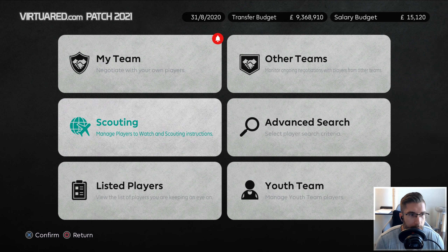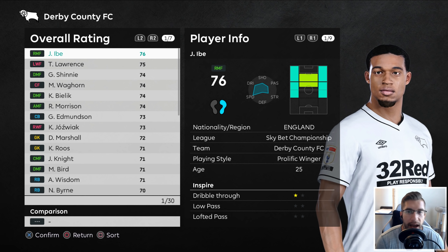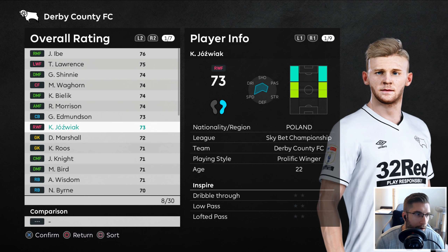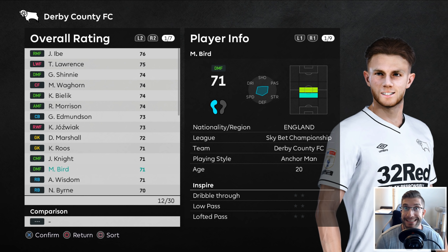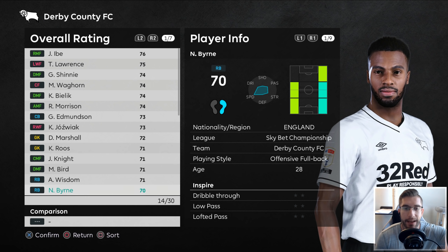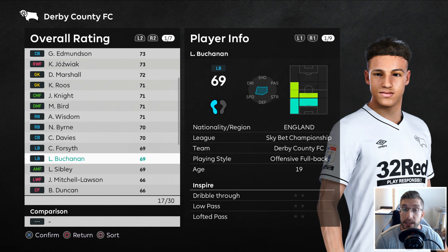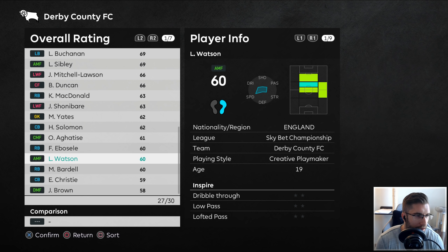Let me show you the players we've added with new faces. We've got Knight - he's got a new face, looks pretty good. We've got Bird - cheeky smile, looks beautiful, kind of got the old Grealish hair. This guy Burn - you say it 'Burn', beautiful, easy to pronounce. Bushinen has a new face as well, and Sibley too. Thank you Raoul for shooting those over. If you guys have any more, of course send them over.